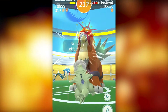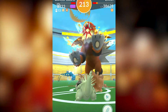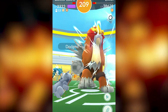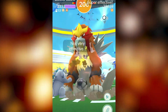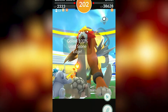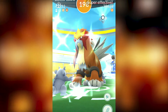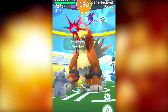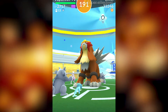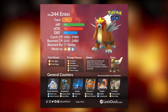If Entei is weather boosted it will make your encounters more difficult. If you want to defeat it easily, make sure you're raiding in rainy or cloudy weather — that gives your water types and rock types a nice weather boost. Entei is weather boosted by Sunny weather since it's a fire type. For IVs, the perfect IV CP you're looking for is 1984, and if it's weather boosted you're looking for 2480.